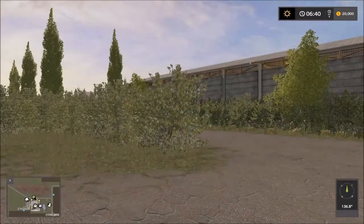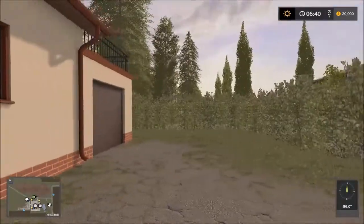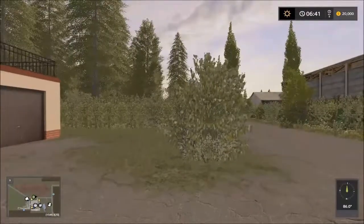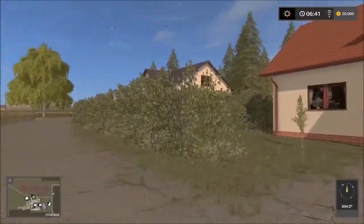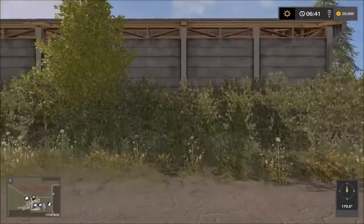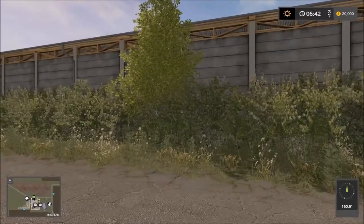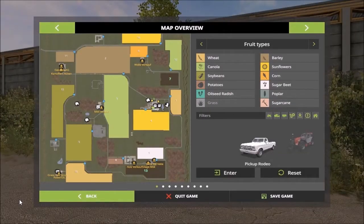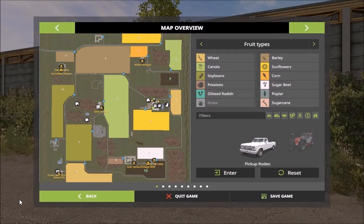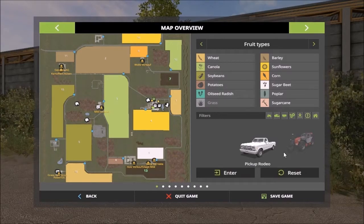So here we are on the main farm. It's a very rustic, old map. Taking a 360 view — very close to the building here. There's the road, the farmhouse, another farmhouse there. Back here we have the vehicle shop. We're at the main farmyard and we have the vehicle shop right on the farmyard. They already have a runabout, so you don't have to buy one.